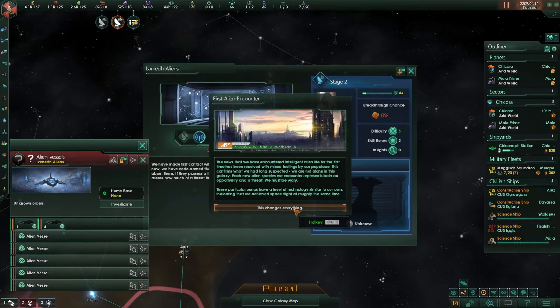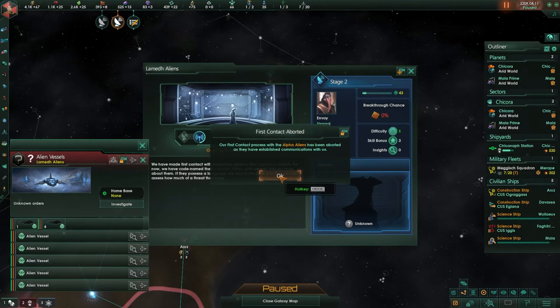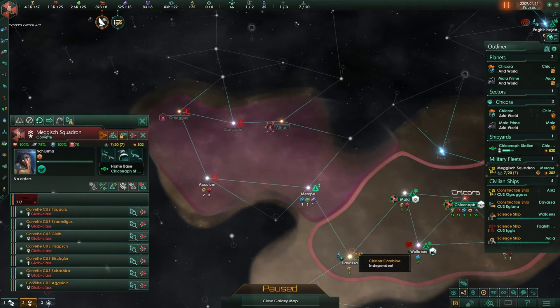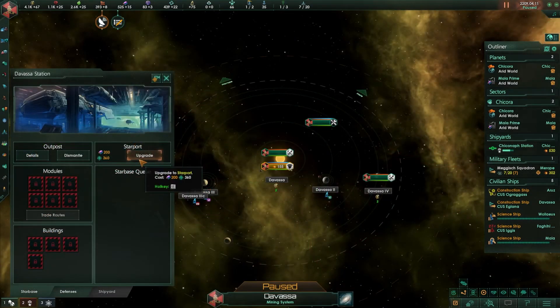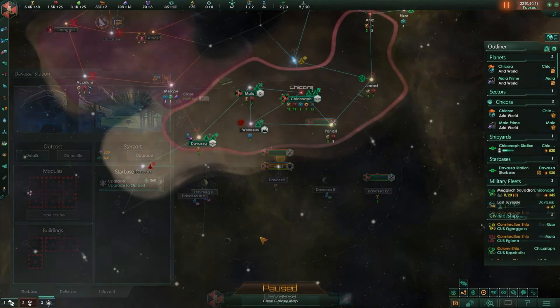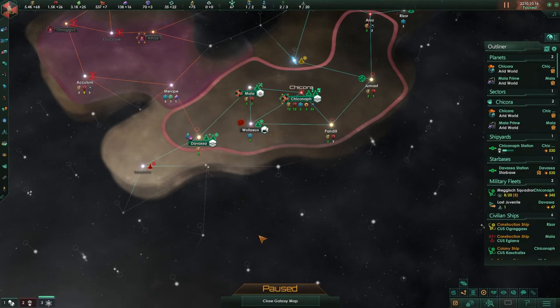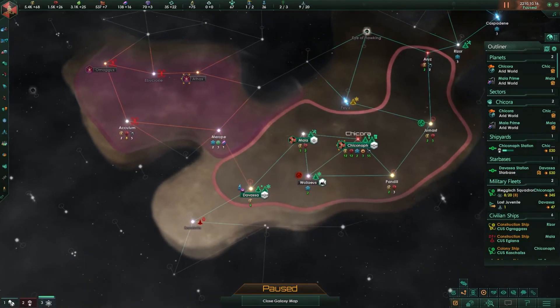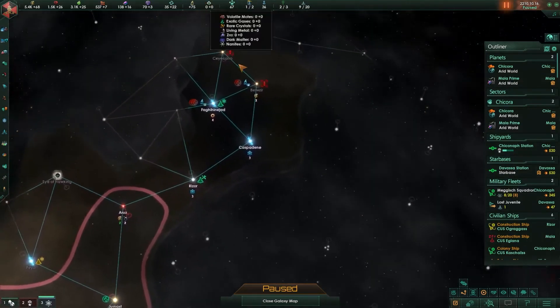This changes everything because now we know there are people out there who don't like us. Now I can see their borders and it looks like they've already grabbed that area, so I'm going to go back and upgrade this to a starport and start fortifying the border a little bit.